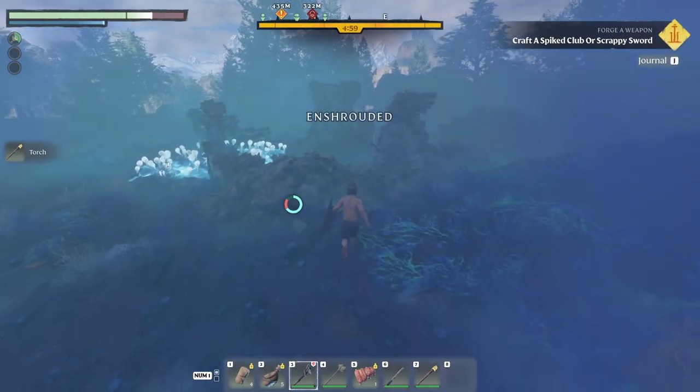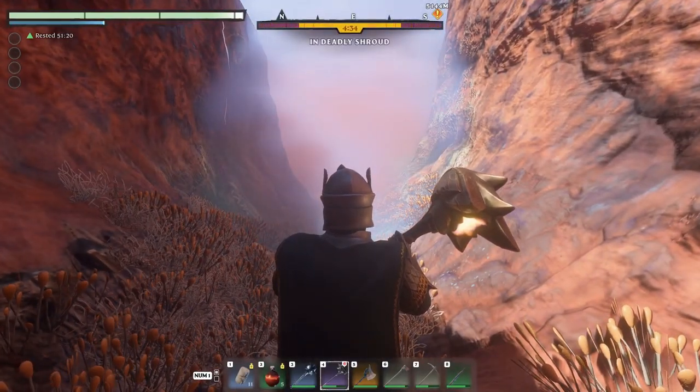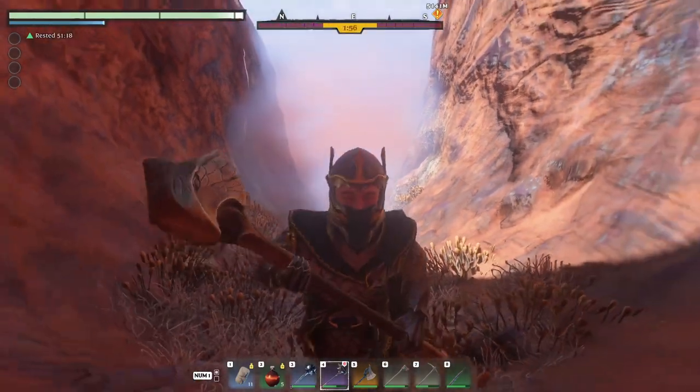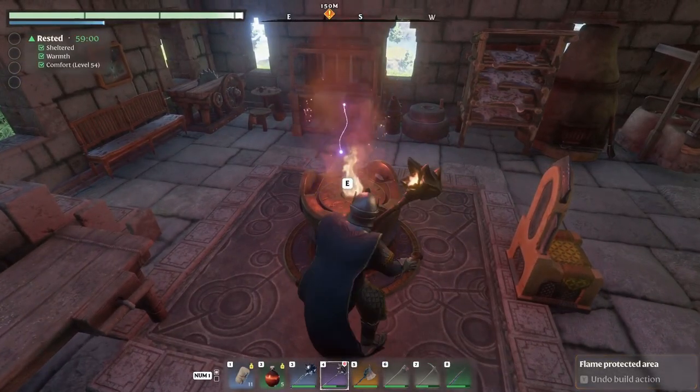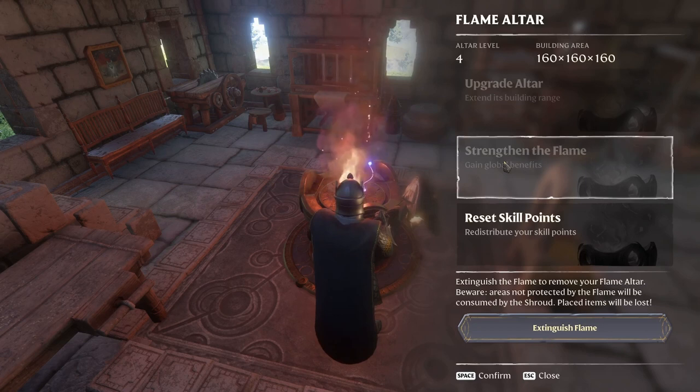Blue Shroud good, Red Shroud bad. Being in the Blue Shroud starts a timer that kills you when it reaches zero. Red Shroud means you ain't supposed to be here. Go upgrade your Flame Altar to a higher tier and then this pesky Red Shroud will become blue.